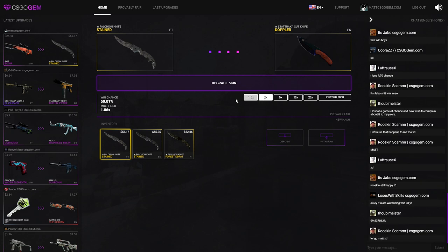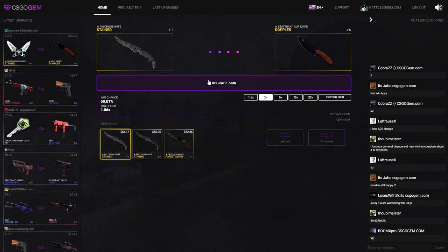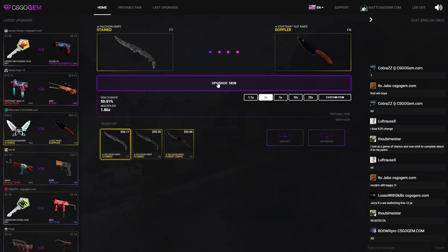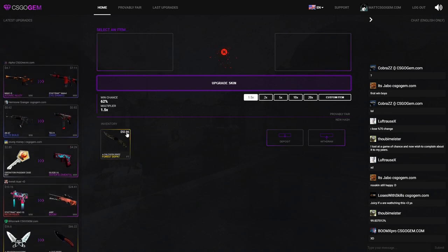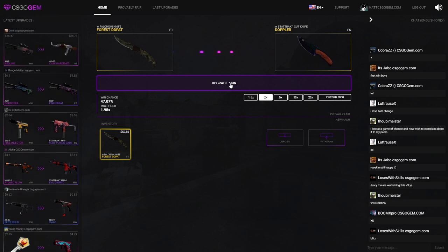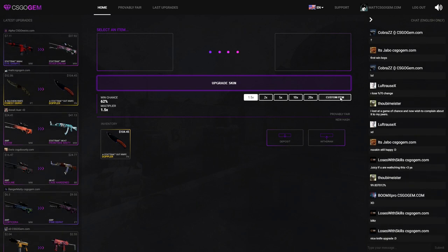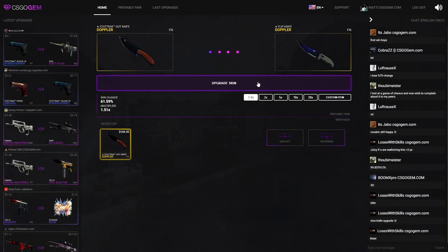I don't want these Falchions so I'll be going two times on all of them. If I win two out of three I'll do one more two times. Please give it to me. Stats — Gut Knife Doppler Factory New! I need this for the video and I'm not getting it — shit. I'm gonna do it again. Come on please — I need this fucking win. I need the Gut Knife Doppler. All right, fuck it — two times again. Oh my god this is so dumb — please — yes! Let's go!